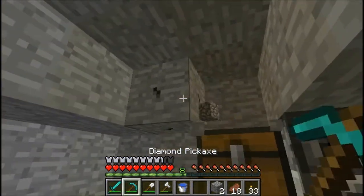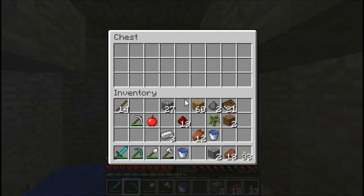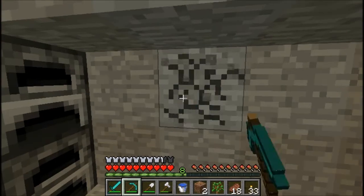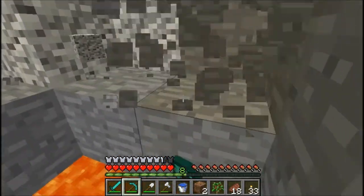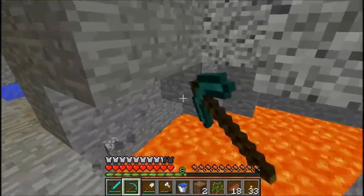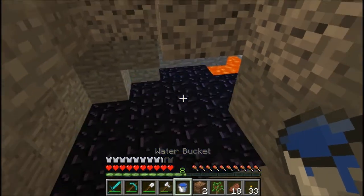I'll put some wood in there and some cobblestone. I've also brought a sapling. Cool — we'll have obsidian right off the bat. That is why, folks, it is good to hold shift. Voilà! I think we also found a mineshaft — how perfect. Let's see if we can find any diamonds.